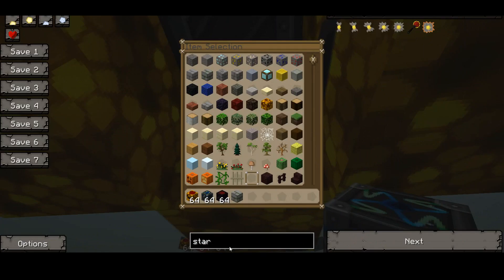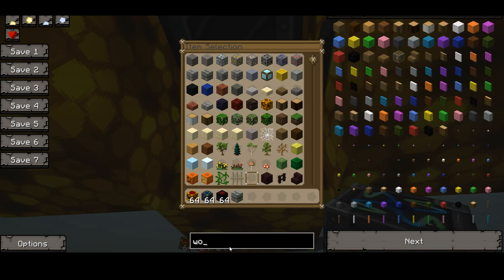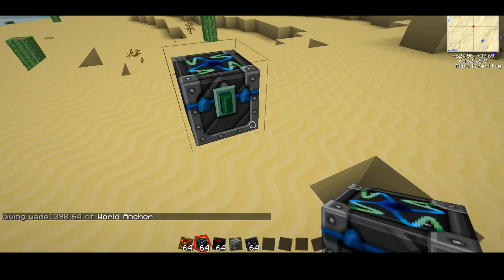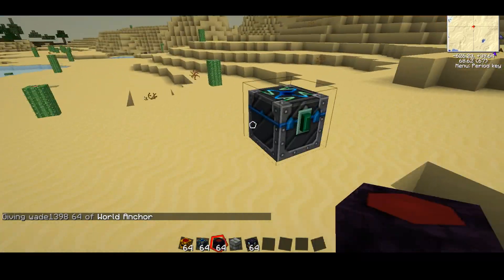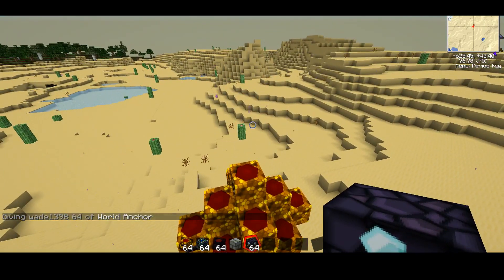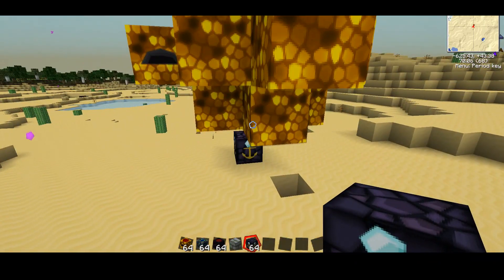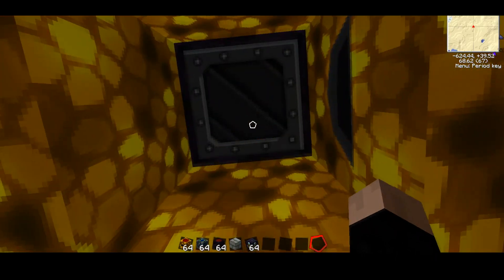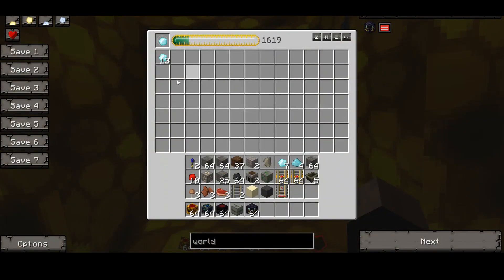Another good thing you can do is get a world anchor and pop that down right near here. It'll constantly be loading the area, so even when you're not here it'll still be making diamonds. If you leave it overnight or something, this thing could fill up all full of diamonds.